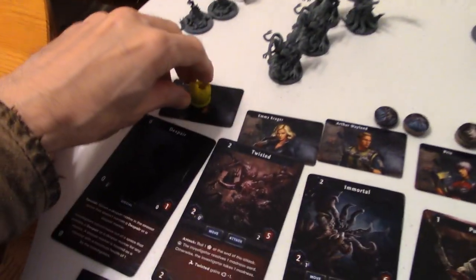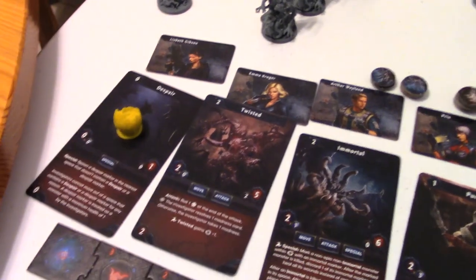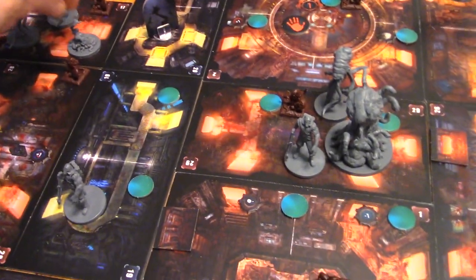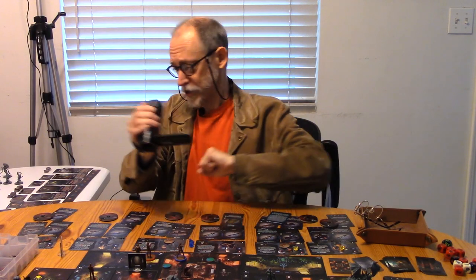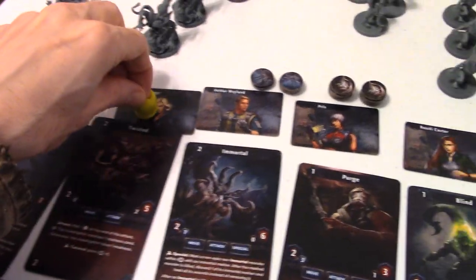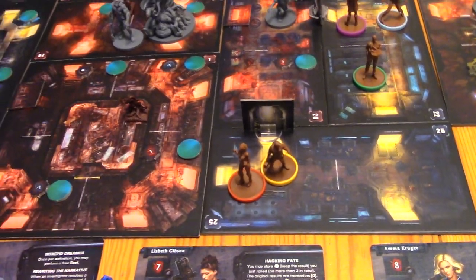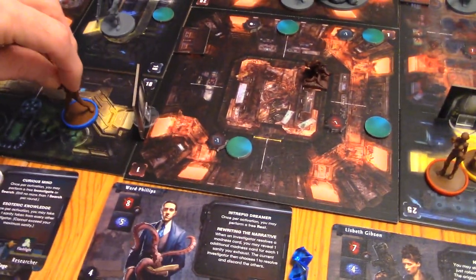So now we come over here and these monsters called Despairs — they're basically evil seaweed. They take their turn; they actually don't move, they spawn stuff. Pretend I'm spawning stuff. They've taken their turn. I've flipped them around 180 degrees. We come over here — it is Emma Kruger's turn. She is this blue one. Let's have her go one, two, and she closes a hatch behind her. And then we turn her around 180 degrees.